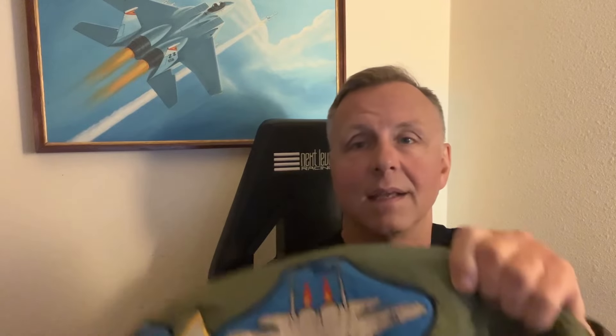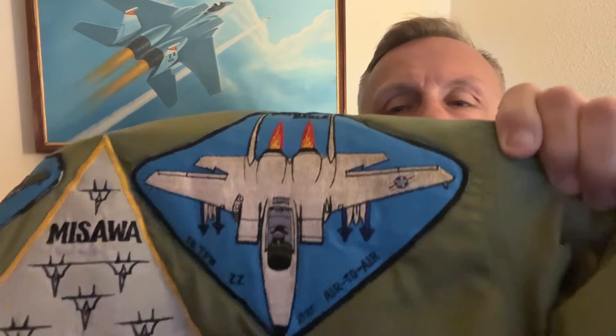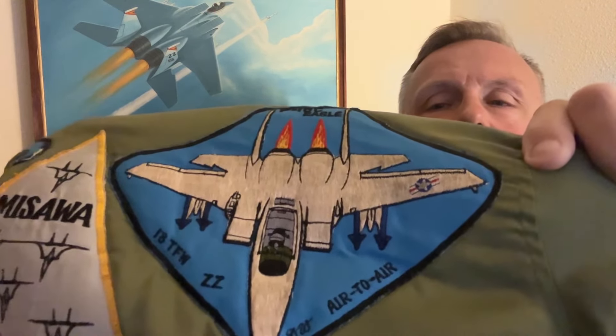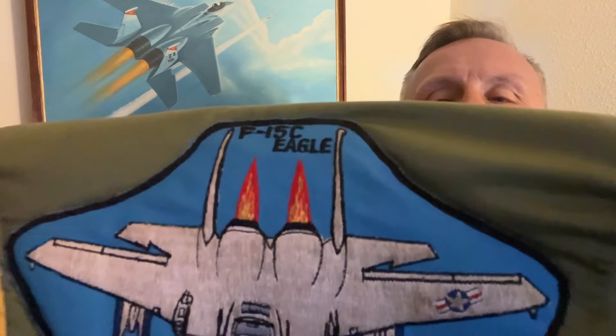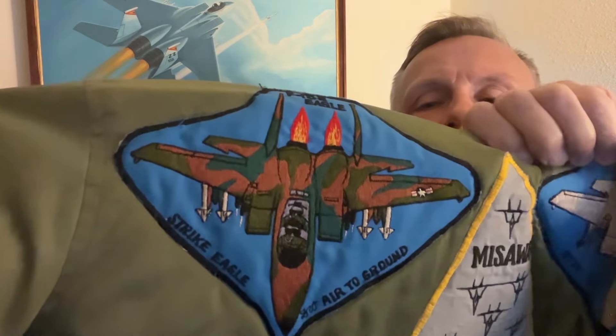I had this jacket done up. I was an F-15C guy — life support at Kadena, ZZ right there. I had this patch commissioned; I think it has my initials on there — DW down there. I designed that patch for the patch maker, and it says up there 'The F-15C Eagle.' At the time we knew the F-15 Strike Eagle was coming but we didn't know what it was going to look like.